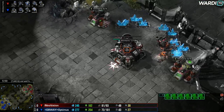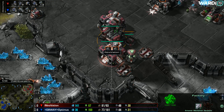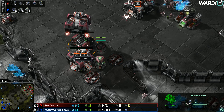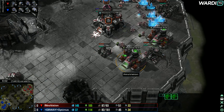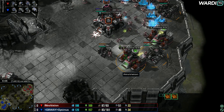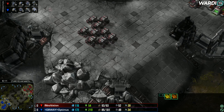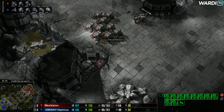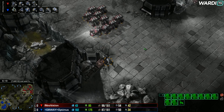A couple of mules dropping down and another factory finishing up from INnoVation, jumping onto another reactor — really all about the cyclone play. Optimus is looking for air control. INnoVation with his extra gas is going to throw down armories, and with those armories coming up he'll go into upgrades. That's going to really turn cyclone battles on their heads, because upgrades are such a huge deal for cyclones — they benefit from attack and armor upgrades against other cyclones.